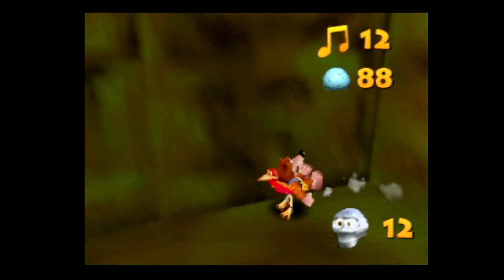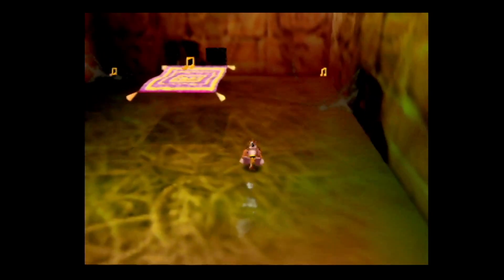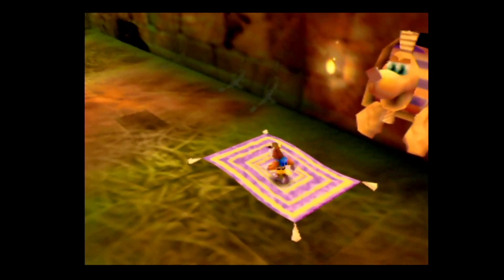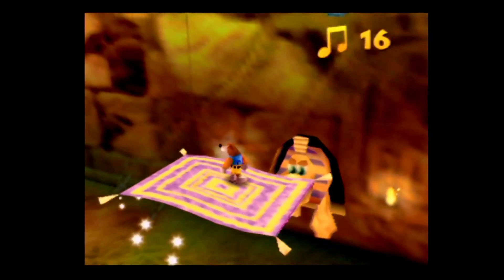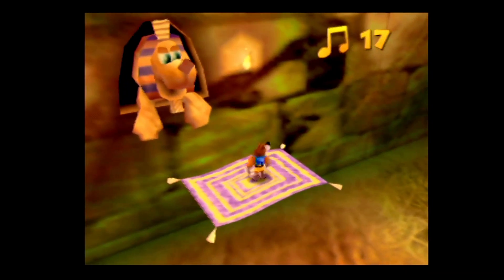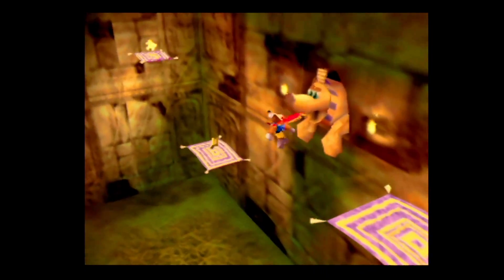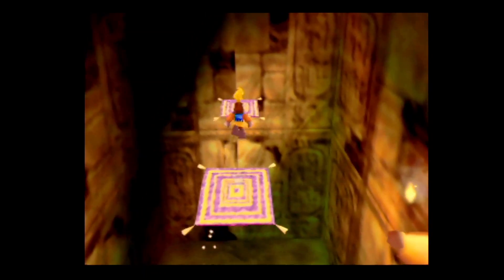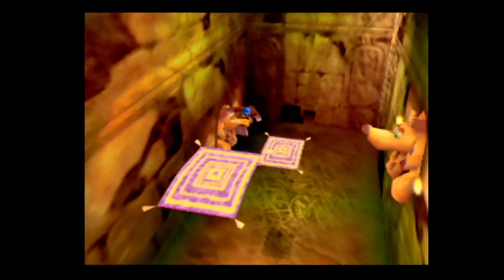We're gonna ignore that because there's a Mumbo token right over here. Those hands — they're a little frightening at first, but they're not anything you have to worry about. I want to make sure I grab these notes. Basically we're gonna continue same thing as before where we shot eggs into his nose, but this time into the mouths of the statues. If you're fast enough you can grab that jiggy, then head back over. That's the first jiggy of Gobi's Valley!